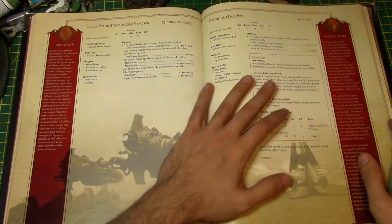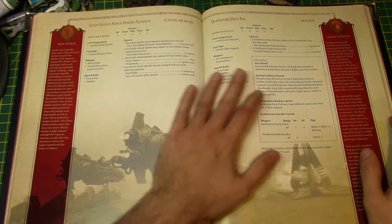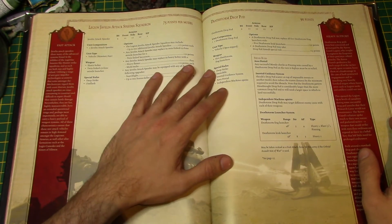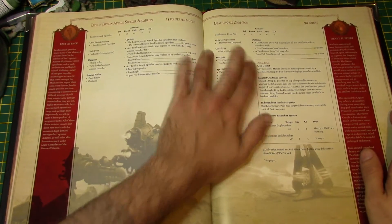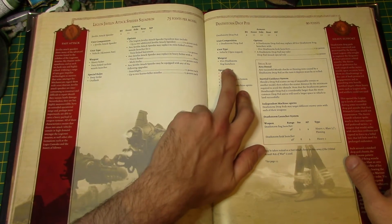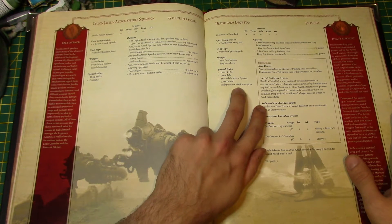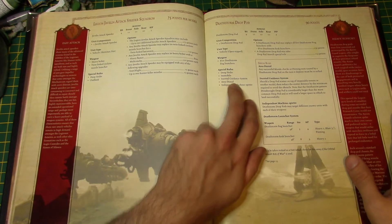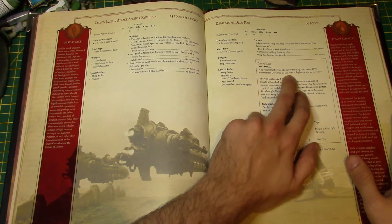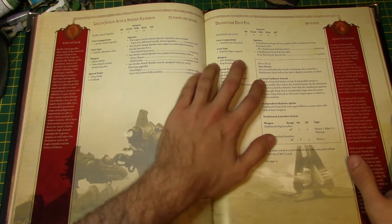Heavy support is possibly the most fun section in Horus Heresy because there are so many options and so many cool things that you're not going to find in 40k. We're going to start off with the Deathstorm Drop Pod. It's a drop pod basically and it has five Deathstorm frag launchers. It's got area denial — any successful morale checks or pinning tests caused by a Deathstorm drop pod on the turn it deploys must be re-rolled, so they can be nasty.